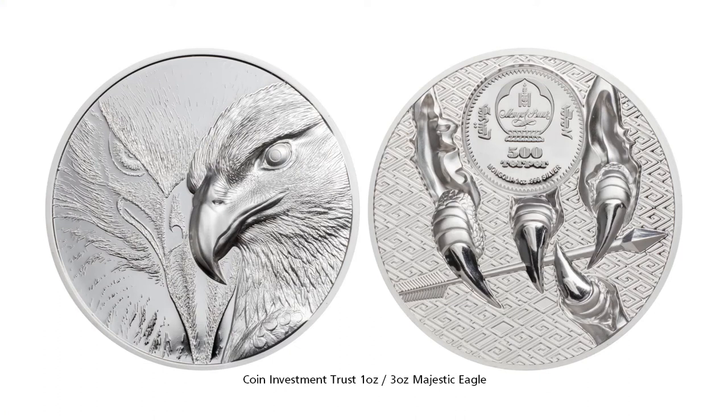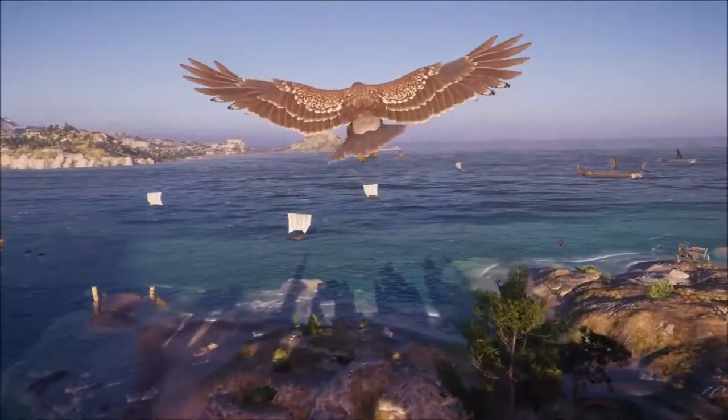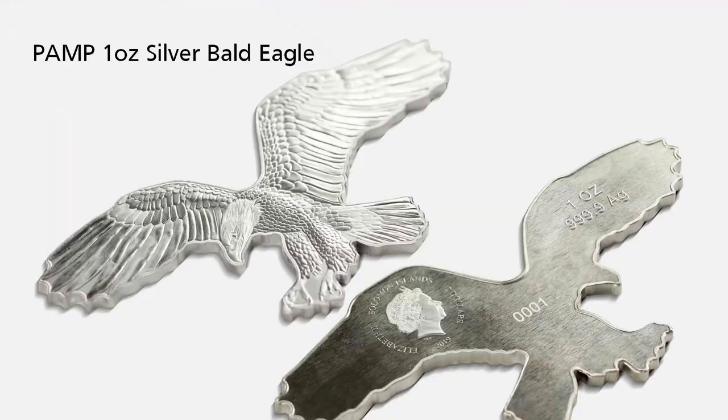How about this super high relief coin — just look at the detail on the talons on this one. Or what about this Australian Wedge Tail Eagle, from the designer of the American Silver Eagle? These two amazingly detailed eagles are from Peter Grief. Or what about a coin in the shape of an eagle?